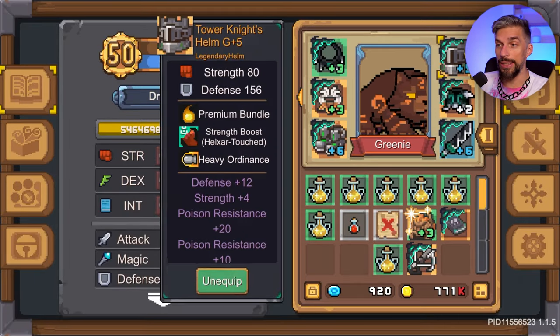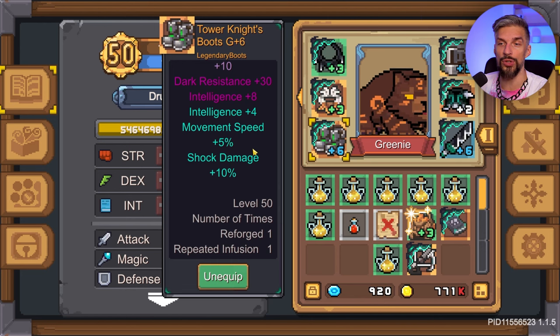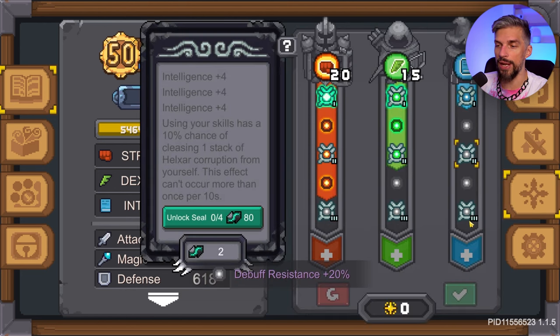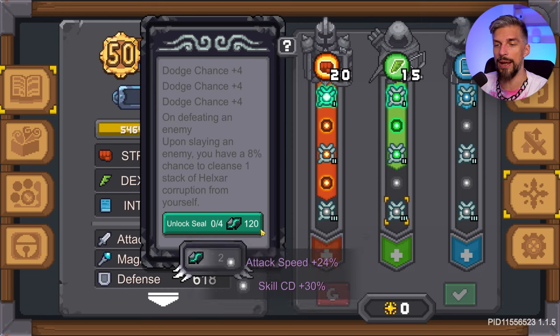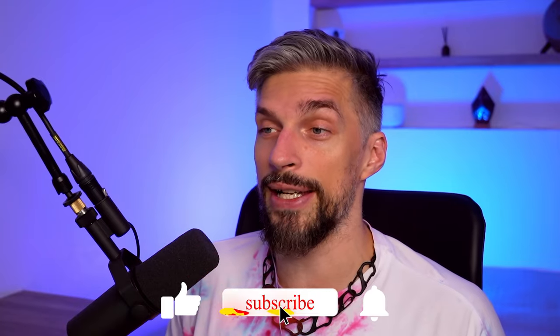That's basically everything you need to know about Helixar infusion — a cool mechanic to boost your gear that can add so much power, especially once you have all nodes unlocked and don't need advanced material for anything else. If I missed something, write it down in the comments. Don't forget to like and subscribe. You can play Soul Knight Prequel on PC using LD Player via the link in the description. There's also a playlist with more Soul Knight Prequel videos, my other YouTube channel, social media, and Discord. Thanks for watching — it's been Stan Kosha, have a good one!